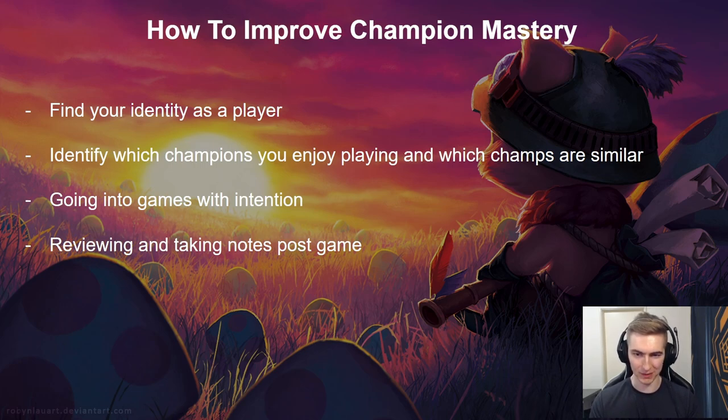Another way to improve champion mastery is by going into games with intention — with clear objectives you want to work on. If you played 100 games without thinking versus 100 games with clear objectives, the intentional player will be way faster and better. By breaking down what you're doing wrong on the champion and tackling it one by one, your understanding will be a lot higher than improving through muscle memory alone.